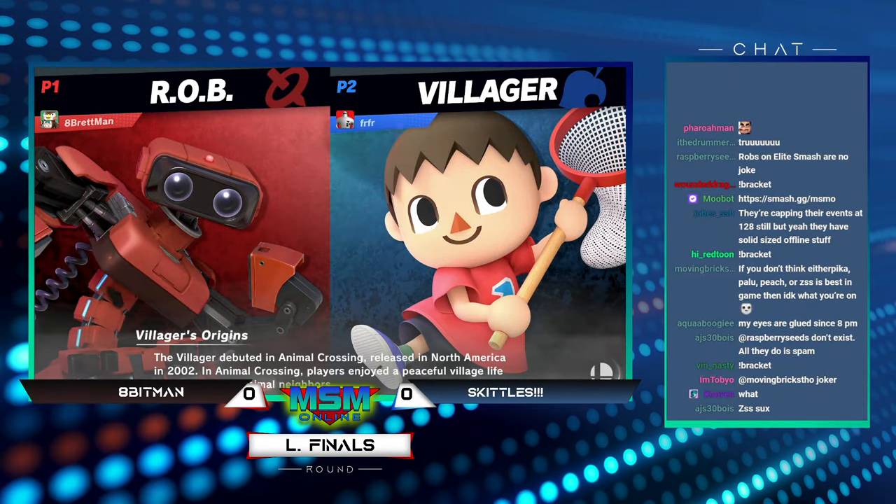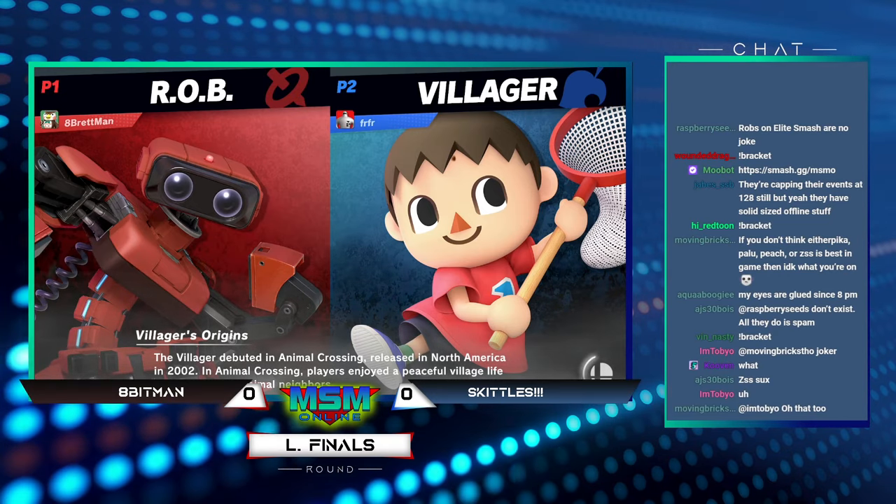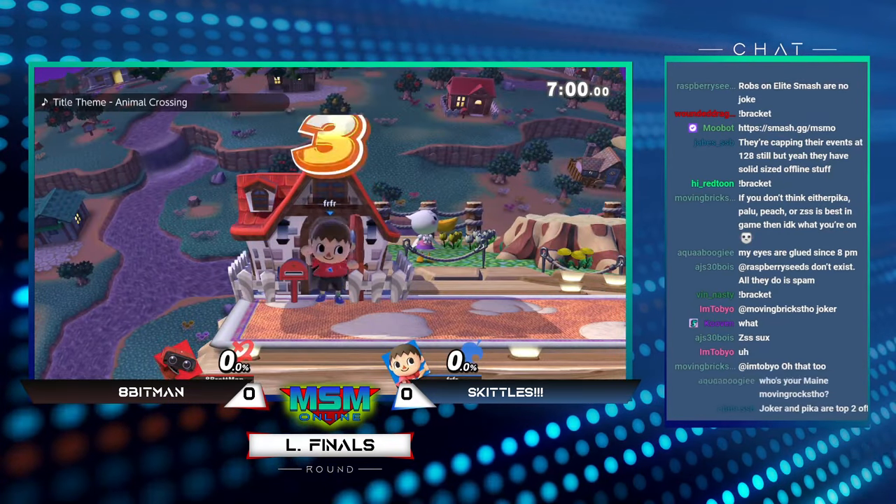Skittles versus Apeman. Apparently he's got a Villager. This is actually a big matchup — I feel like Villager can do pretty solid just because he's able to take away things like gyro and beam.